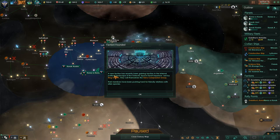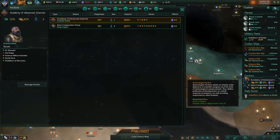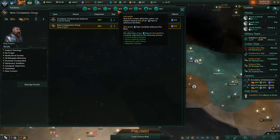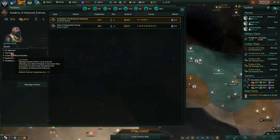I thought so — a new faction has recently been gaining traction within the political landscape of the Galactic Space Dwarf Imperium, led by the king. They call themselves the Xeno Compassion Group. They have actually usurped the military faction, and we have now thrown ourselves a massive xenophile bump. They're reasonably happy. Our guys are a bit upset because we're not with a dull edge at the moment, and we need another science ship. They're not unhappy, they could just be happier.